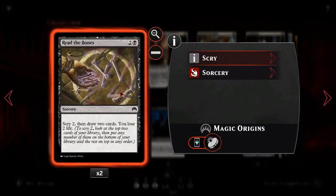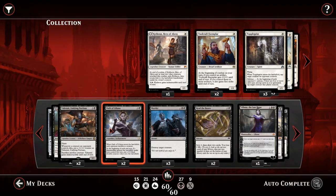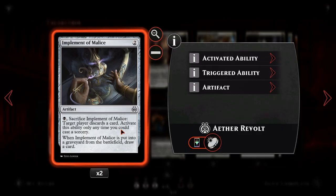We then have Read the Bones — 2 copies. For 2 and a black at sorcery speed, we get to scry 2, draw 2, and lose 2 life. We look at the top 2 cards of our library and choose if we want to keep them or put them on the bottom. It allows us to filter through our deck, going about 4 cards deep for 3 mana. If we're mana screwed on turn 3 we can scry for lands, or go find hard removal — maintaining card advantage while we're stripping our opponent's hand is really valuable.